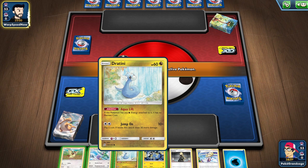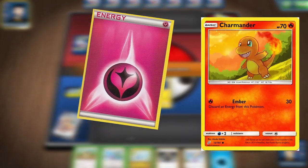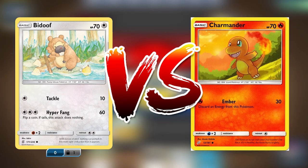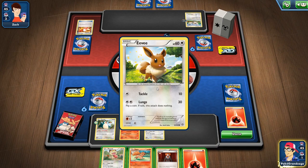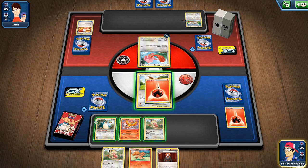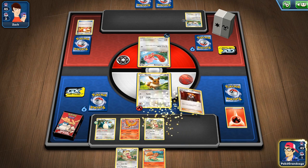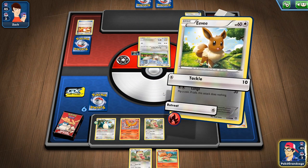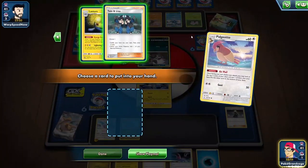You get a deck of cards and you can draw seven to put in your hand on your first turn, then draw one each turn after that. You take Pokemon from your hand to battle with, and each turn you can put one energy on a Pokemon, use an item card, and use your Pokemon in play to attack the opponent. For example, my Eevee has two attacks: Tackle does 10 damage and needs one energy, Lunge does 30 damage but requires two energy. I place one energy on my Eevee, use an item card to make the opponent switch their Pokemon, then use Tackle to cause 10 damage. Then it's the opponent's turn.